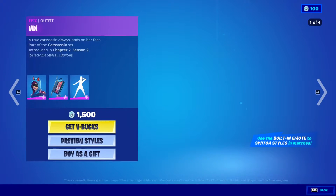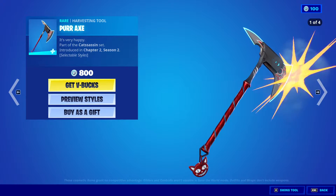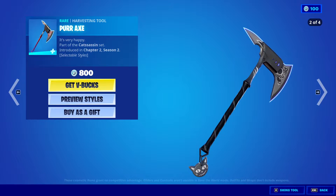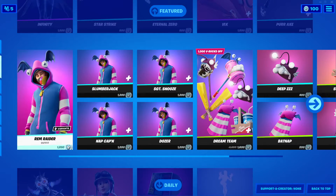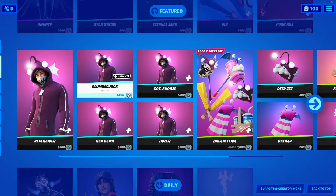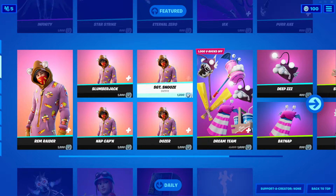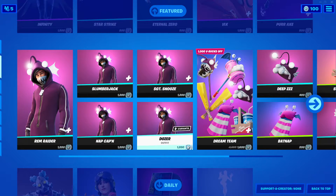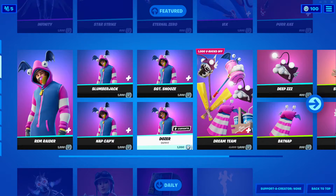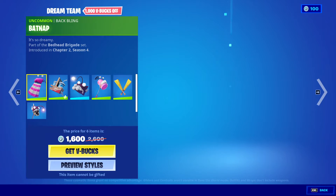Very cool. We got the Purr Axe harvesting tool, 800 V-Bucks. Ram Raider is back, 1,200 V-Bucks. Slumberjack is back — Sergeant's News Nap, Captain, and Dozer outfits are all back, 1,200 V-Bucks. The Dream Team six-item bundle.